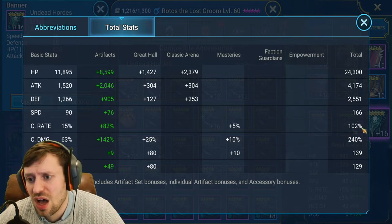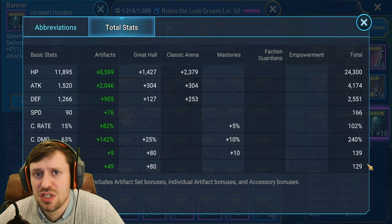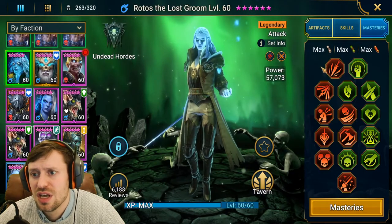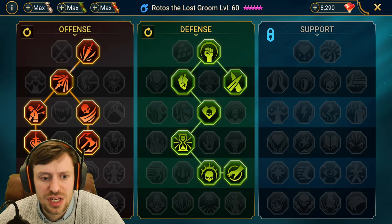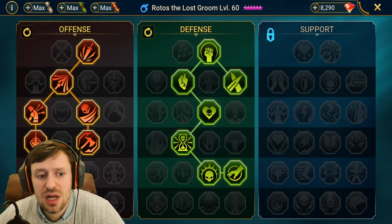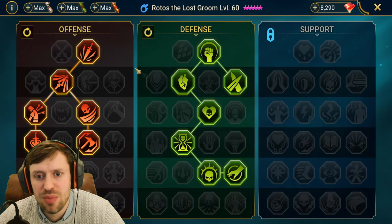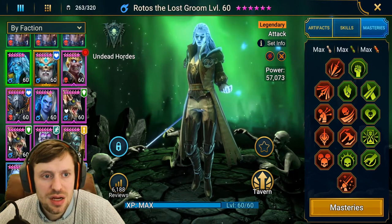Obviously we're always trying to get that 100% crit rate and 240 crit damage. You could have a bit more accuracy if you wanted to land that decreased defence debuff - it's completely up to you. Masteries are very standard. The only difference is maybe I should have done Helm Smasher for Arena, but mine has War Master for PvE content.